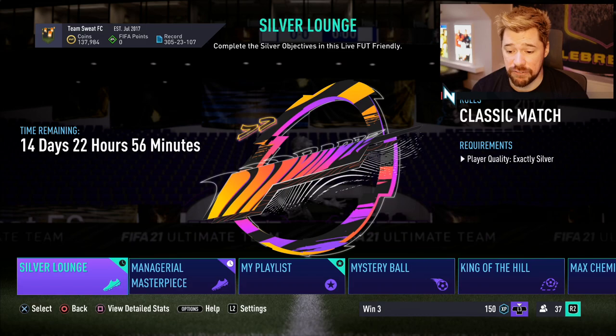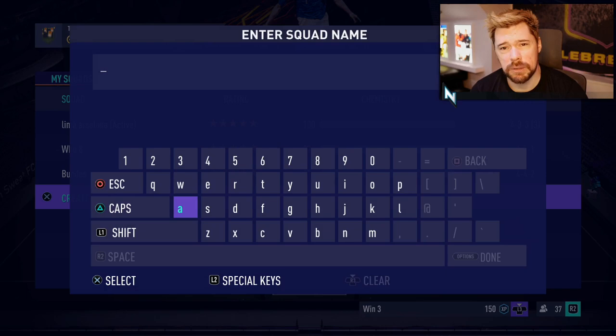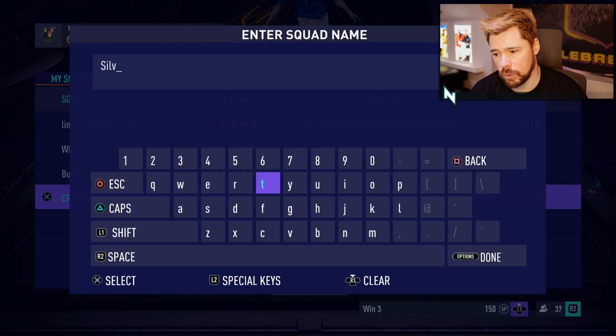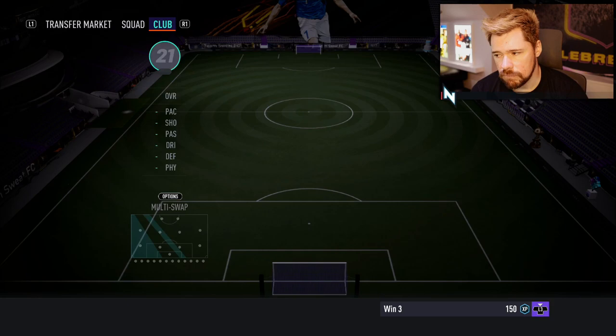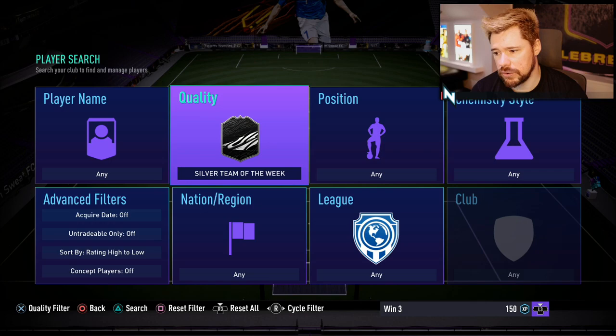We have to build nothing but a silver team, so we're going to create a brand new silver team using probably the Premier League players we had before. I obviously want to use Akinfenwa, and Vidra as well. Let's go for our Silver Informs — Silver Team of the Week first. So we've got Mukhtar, Keen, Matt, and Vidra.